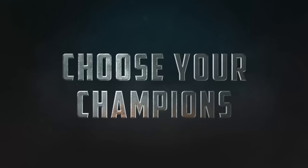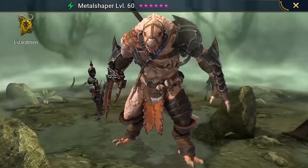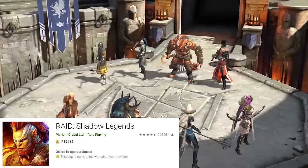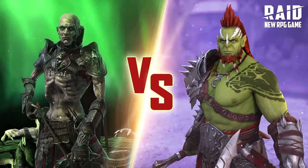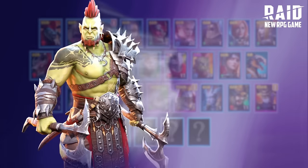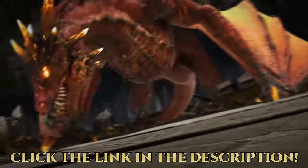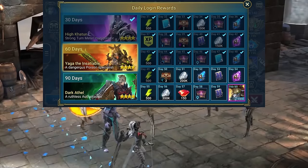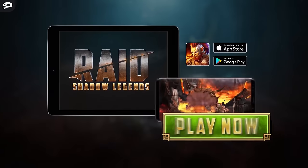There are over 400 champions for you to collect and customize, and look at these amazing graphics. My favorite champion is definitely Gallic — I think it looks really cool. It has almost a perfect score on the Play Store with almost 200,000 reviews. Almost 10 million players worldwide have already downloaded the game in just 3 months. By clicking on only my link below in the description, you can download the game and you'll get 50,000 silvers, plus an extra reward every day for 90 days. Thank you so much to Raid Shadow Legend for sponsoring this video.